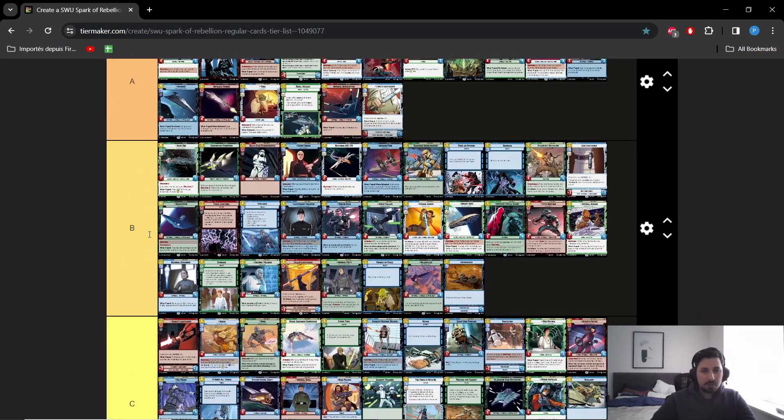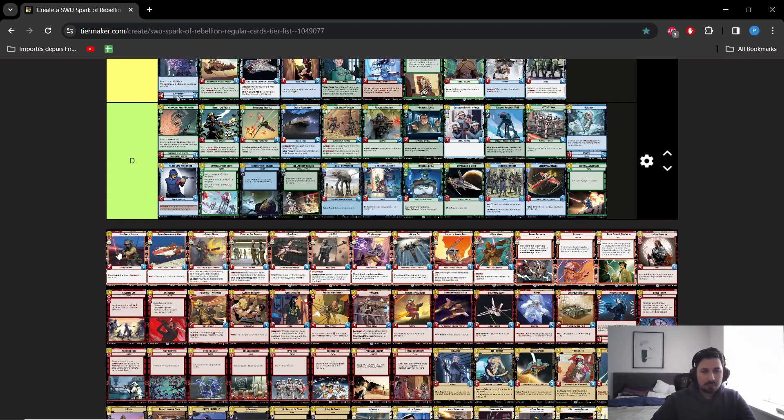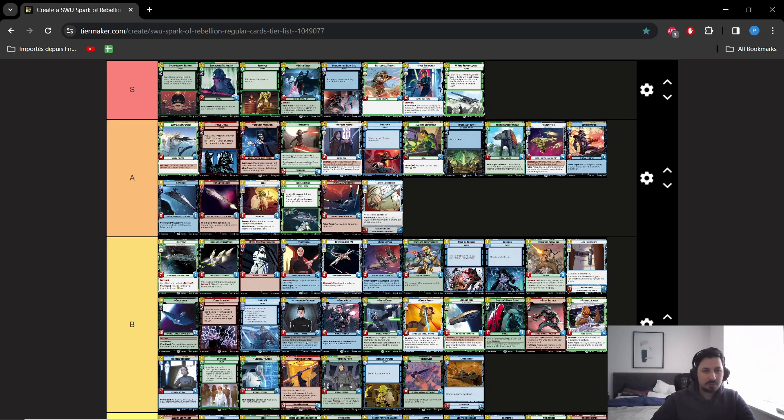And that's it for Red Villainy. Next time we'll talk about Red Heroism. Red Villainy is a very interesting color — the Force synergy is a big part of Red Black. Unfortunately the Sith Villainy Force archetype has not really performed so well, and this is what has held this color back a lot in the competitive environment. Anyway, thank you for following and see you next time.